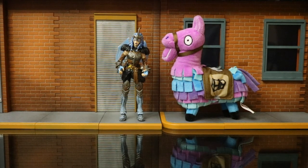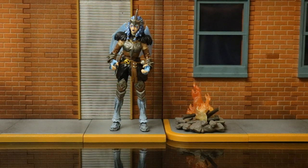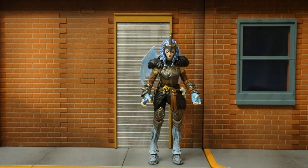Here she is next to a Llama — obviously not from Jazwares or McFarlane, just a stuffed animal I found at Walmart. Even though it's a little too large next to her, Llamas have sort of become a staple of the game, so I'm happy to have one at least in the remote ballpark of the right size. Here she is next to a campfire getting ready to heal up — this campfire came from a NECA Friday the 13th Jason action figure and it's just perfect for my Fortnite figures. And here she is with a can of spray paint, getting ready to tag a wall.